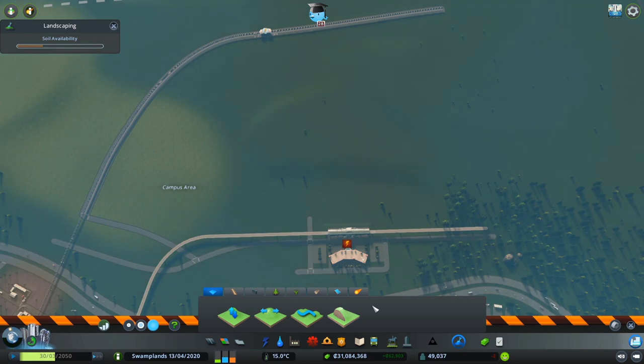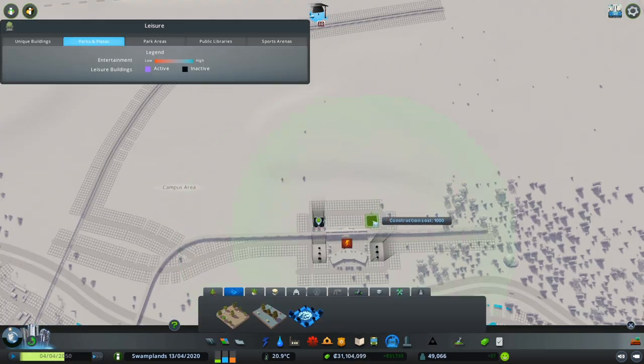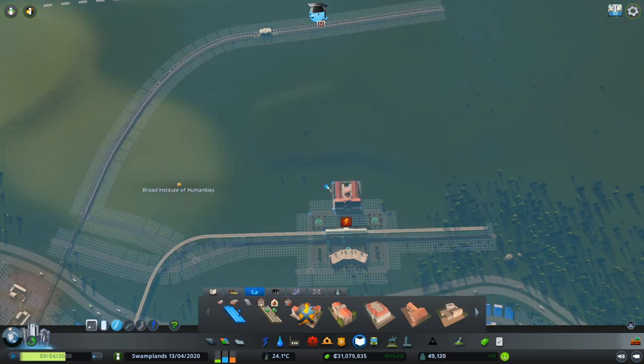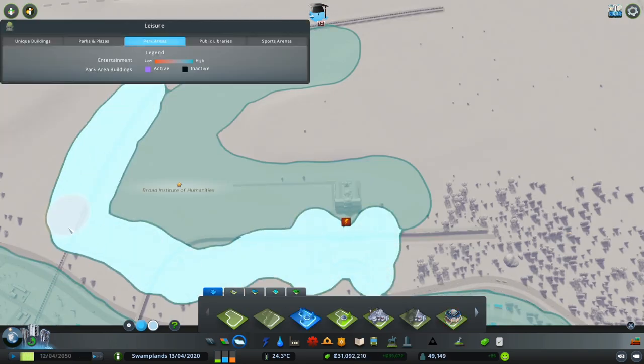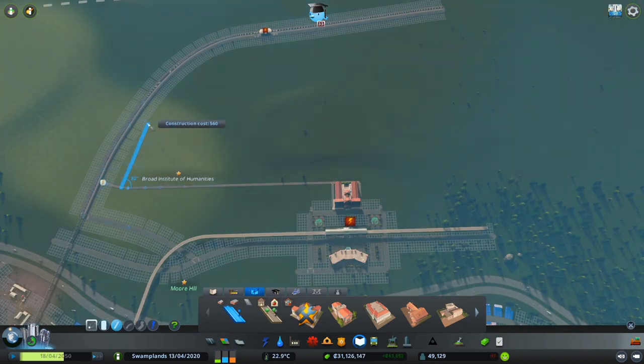While simultaneously creating our city park and new campus area — so first of all, why build a campus anyway? What are the benefits of having a campus? What are the different pros of having a generic university compared to a campus university?